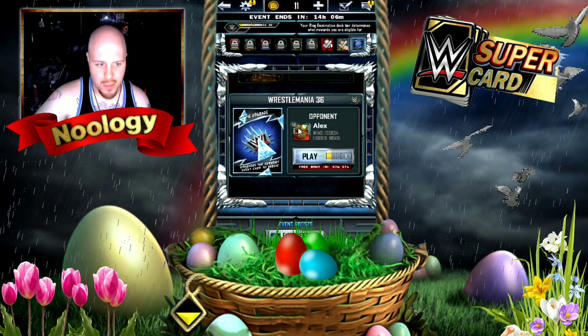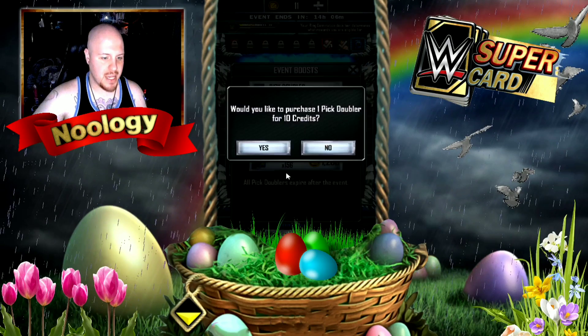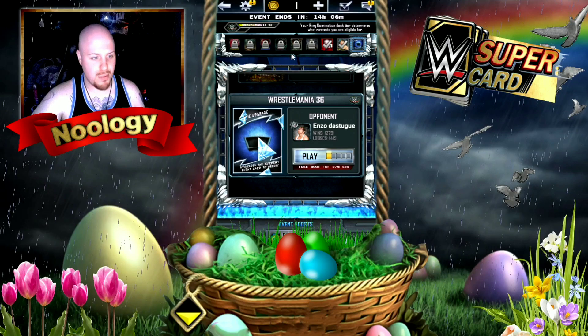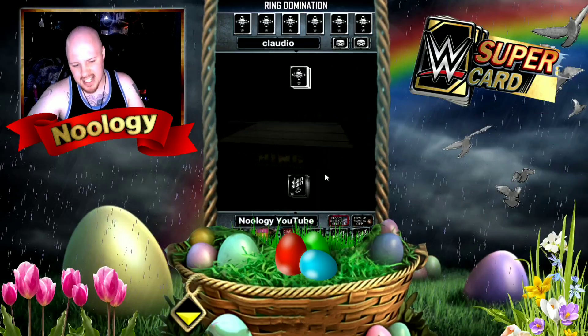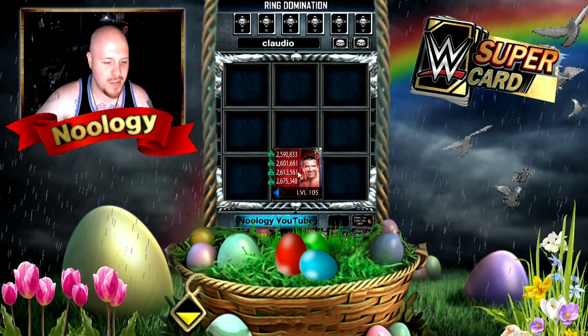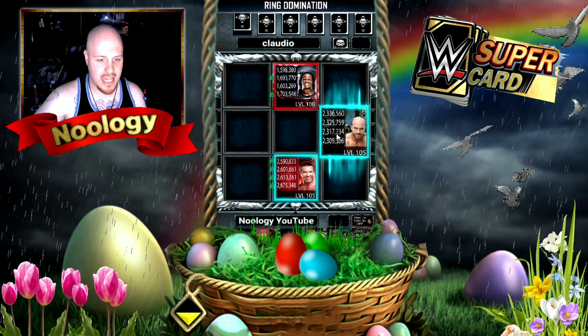I'm going to start by finishing up the Undertaker from Ring Domination - I'm about one or two games away from getting this card done. Let me buy a pick doubler and dive into this game. I definitely don't want to face WrestleMania 36 Plus players because they're pretty hard, but a standard WrestleMania 36 player is okay. I typically try to go for the Royal Rumble players since they're a little bit easier to beat.